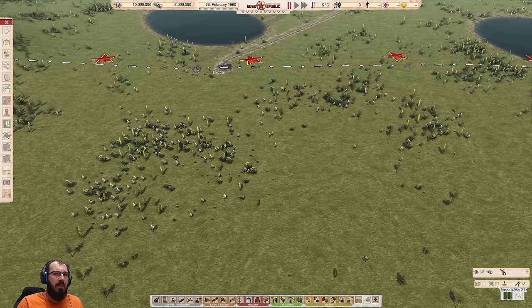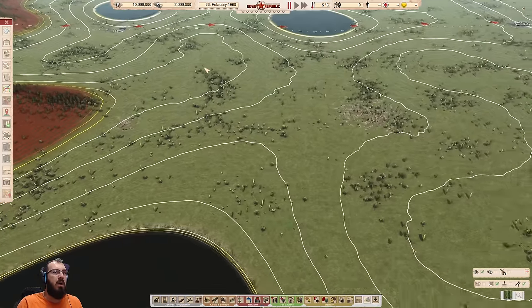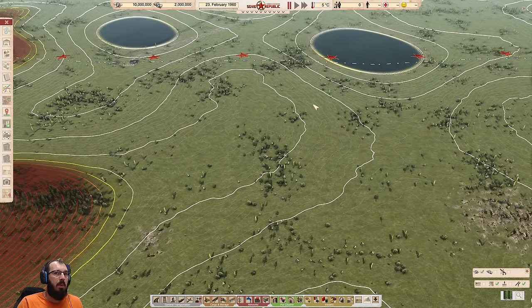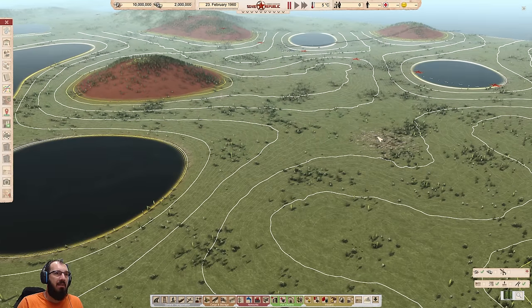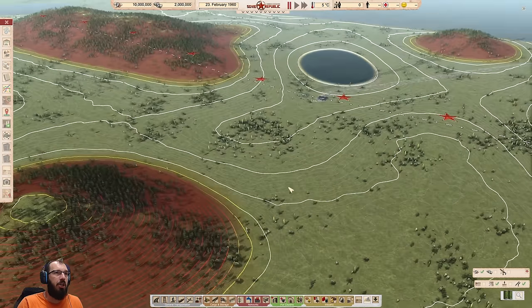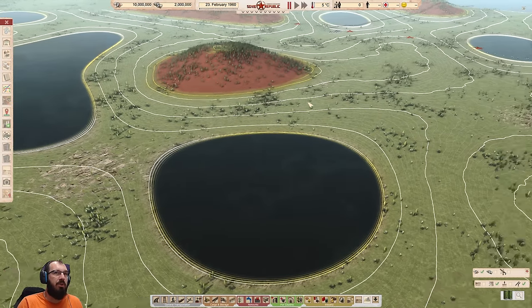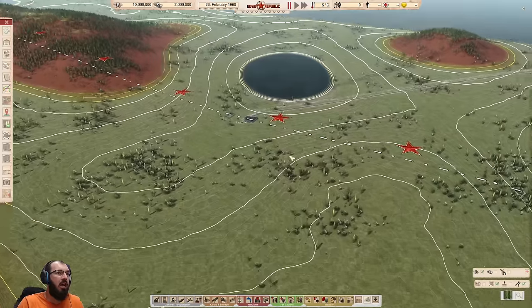I would recommend looking at the topography a little bit. You can press F2 to turn it on or off. This is our starting area. We need an area where we can build a city and then an area where we can build a little bit of industry. There are some gravel opportunities right here that we could play with, though gravel is not a great starter industry. There's also more gravel down here, and there's a nice open space for industries right here.